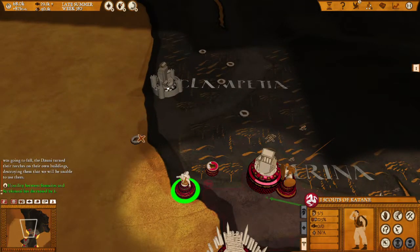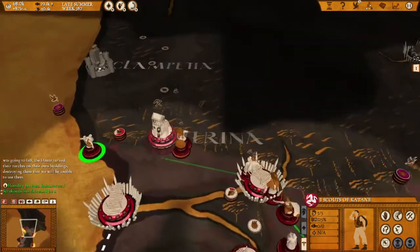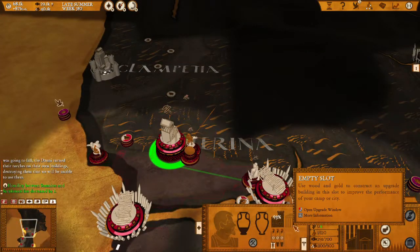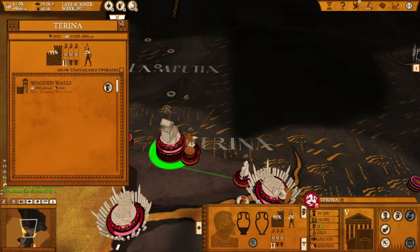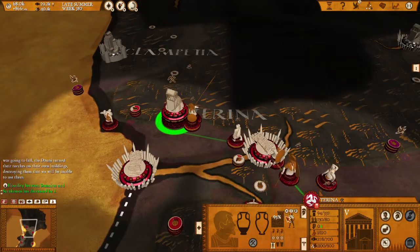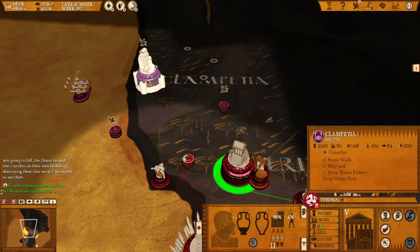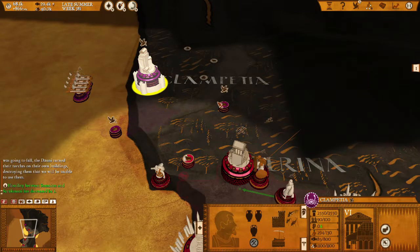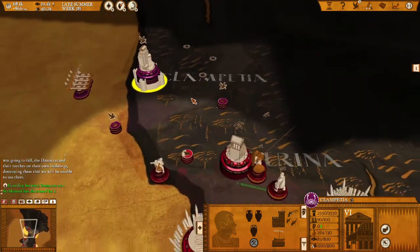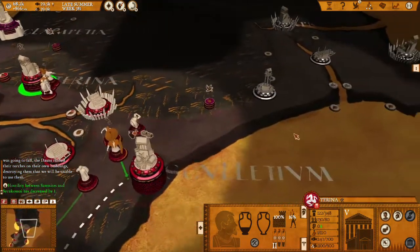I can't see anything quite yet, but I'm gonna let the scout do its job first. I could probably make a night watch here — it's gonna help with the morale and everything. They don't have much in terms of troops, although they have a lot of recruits. This is the Croton city.